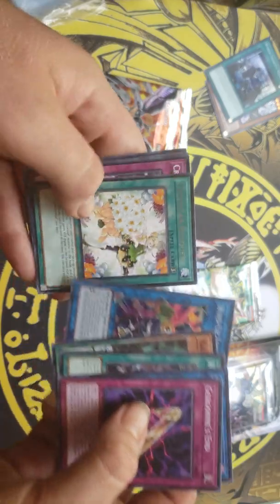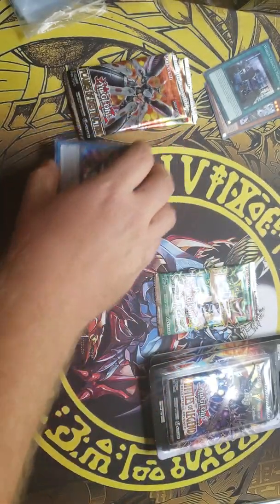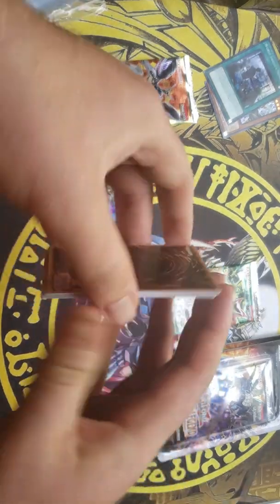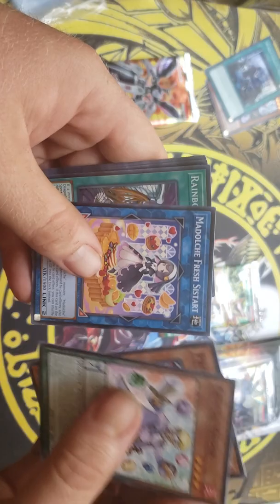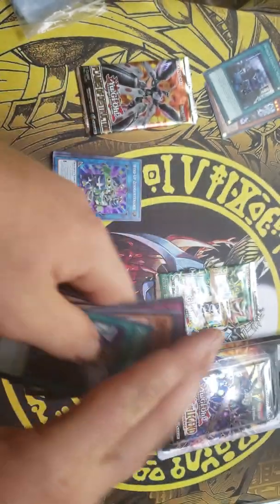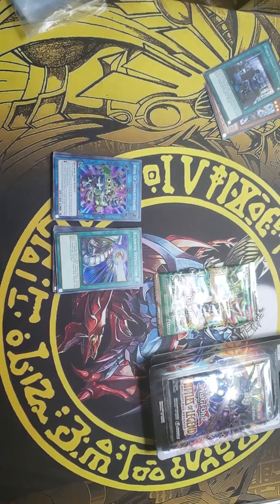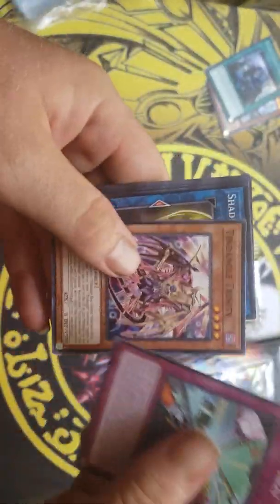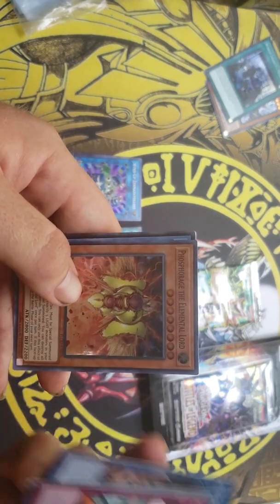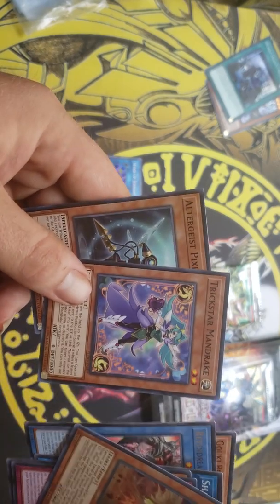Got Wind-Up Zenmaister and we got Trickstar Banquet. Crystal Keeper, Rainbow Reflection, and the World Legacy Struggle — not bad. We got the Elemental Lord card and the Rivalry of Warlords, and we got another Trickstar card.